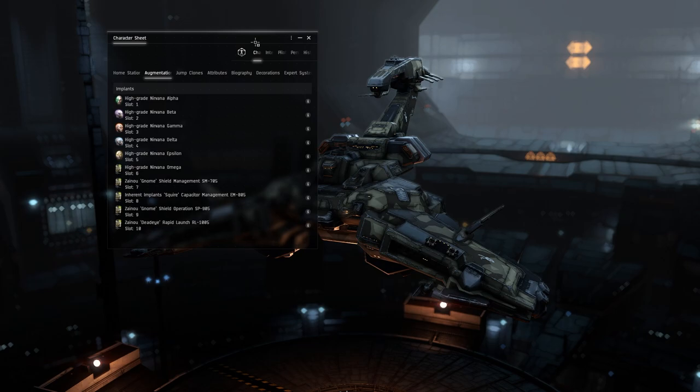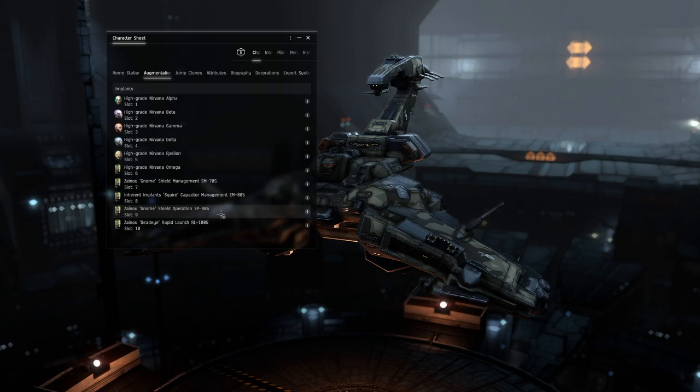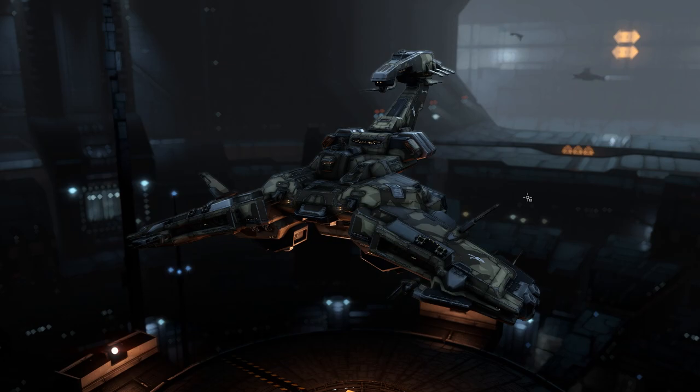Let's go over the clone for this. We're using High-Grade Nirvana Alpha through Omega implants, Shield Management 7-05, Capacitor Management 8-05, Shield Operation 9-05, and Rapid Launch 10-05. This is basically for shield capacity and related bonuses.